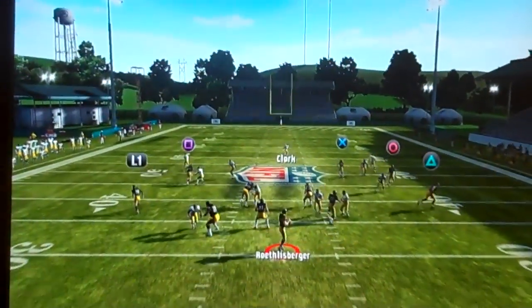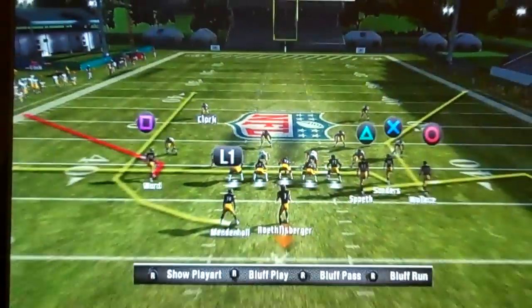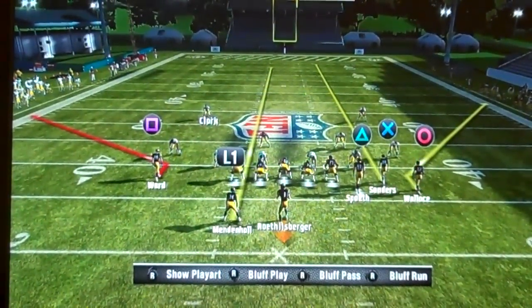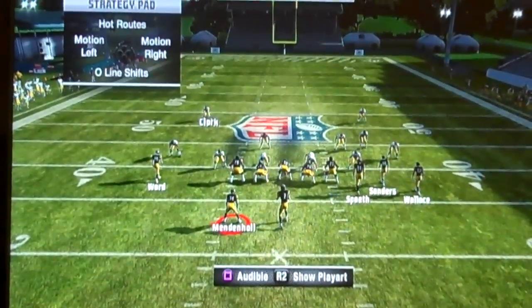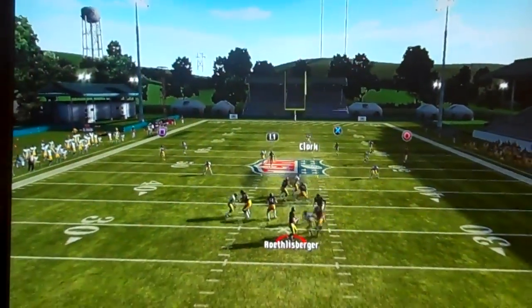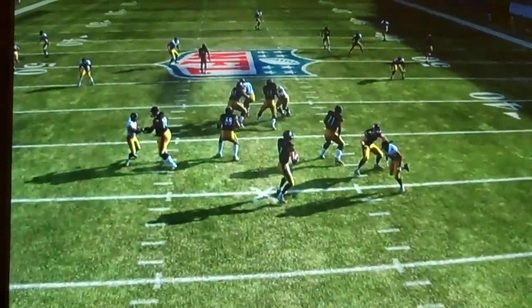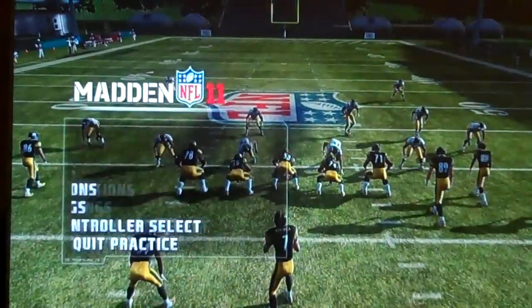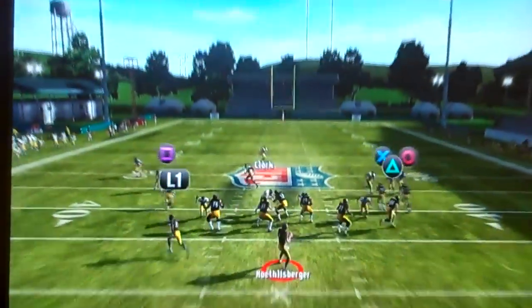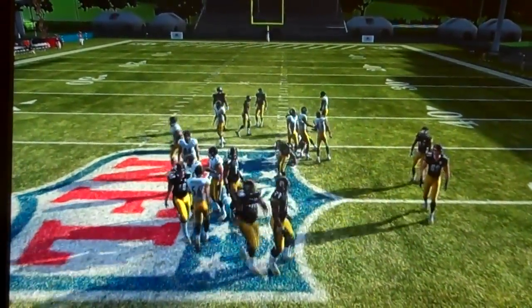See what the defender chooses — he chooses the deep streak, and now I have the deep sideline open. For four verts against man coverage: slant out Ward, streak Mendenhall, streak Sanders, slant out Wallace. Mendenhall was streaking and about to go into open space. So this play in general is one of my favorite base plays — quick options, two routes over the middle, two flat routes, max protection, deep sideline, flooding zones. Overall, just a great play.